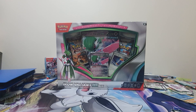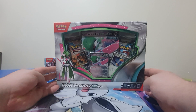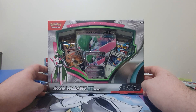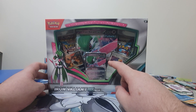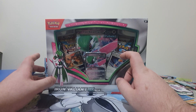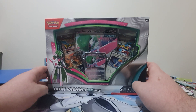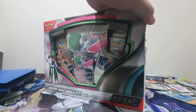Howdy folks, Max Caveman here bringing you back to Not for Trade, a series where I open up various TCG products trying to build the most expensive folder that I can, as if I was a kid building up their first collection. As you can see in front of me today, I have an Iron Valiant EX box. This is a very nice way to get the Iron Valiant, seeing as that is one of the more chased EXs from the set. Let's crack this open and see what we can get.